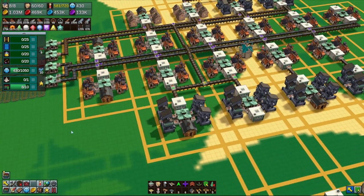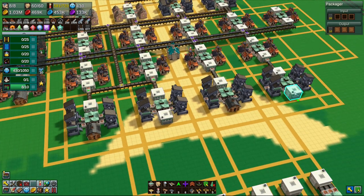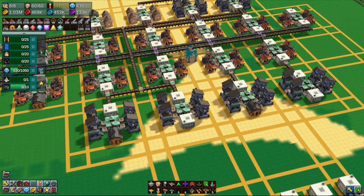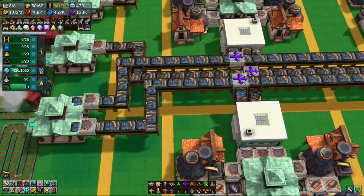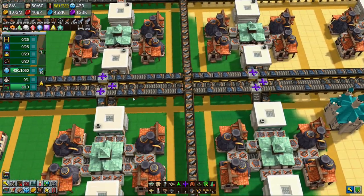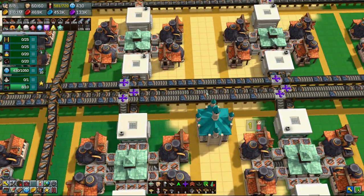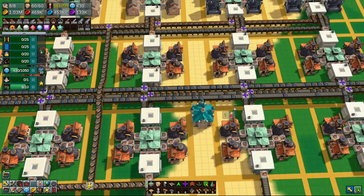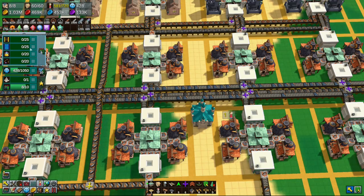Good evening and welcome back to Factory Town where things are going well. We are making iron wheels, metal cover belts, and other things to ship off. However, we're at the point where we can no longer deliver enough iron ore because the boat just isn't fast enough. We easily need to run a second line in here, or get magic belts — and we don't need magic belts for the next tier anyway.